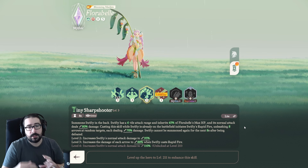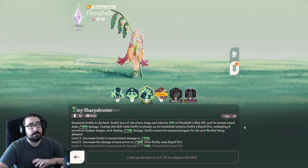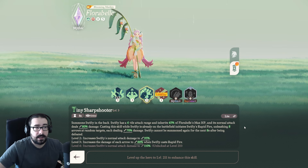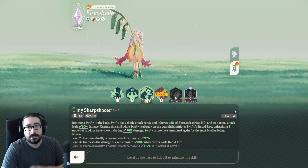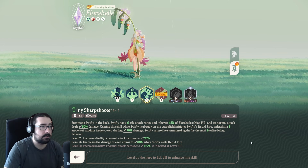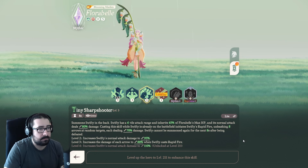It might be a little bit of a downside in PvP if you're trying to focus down a specific target, since the Rapid Fire attacks random characters around the arena. It's still damage, and it's still fine — not that big of a deal, to be honest, and we'll know why in just a little bit.